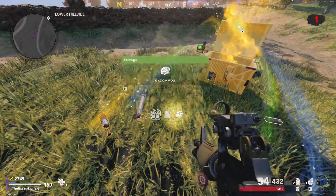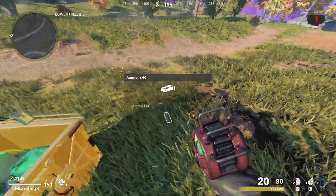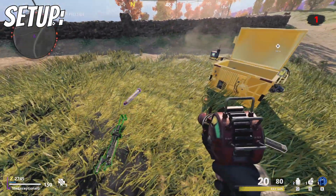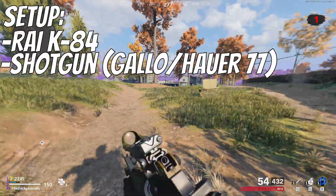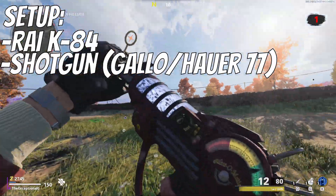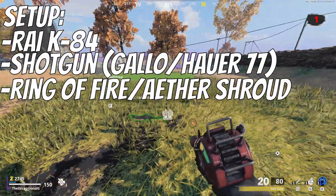To get started, I'm going to go over the general setup. For this to go smoothly, I would say it's very important that you follow this. First, let's talk about weapons. I would go for the Reike Wonder Weapon and a shotgun of any kind — this can be the Hauer or the Gallo, although the Hauer is probably the best shotgun right now. As for abilities, go for Ring of Fire or Aether Shroud, as is usually the case.